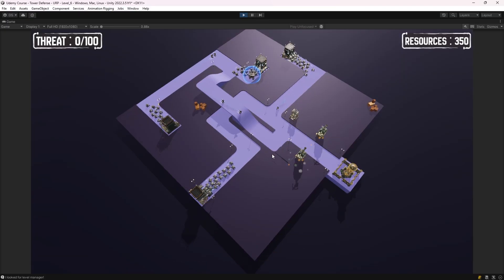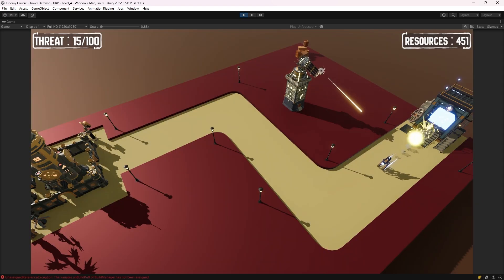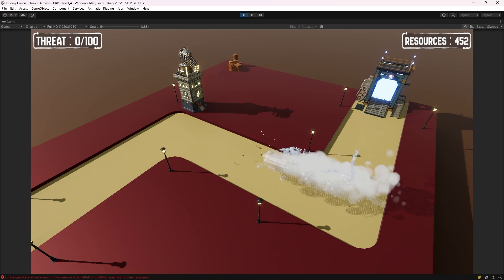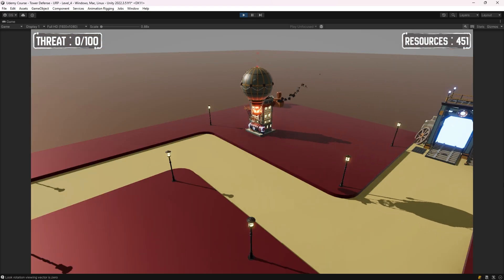After all the systems are set, we're going to fill the game with content. We'll start by creating a versatile group of enemies, each with unique traits and behaviors — from fast and agile to heavy tanks with shields, steam machines that will make other units invisible, flying units, and of course, bosses.